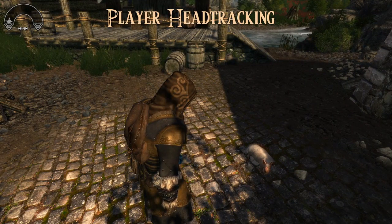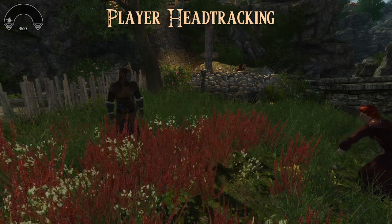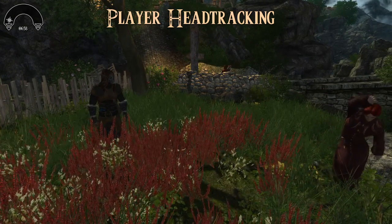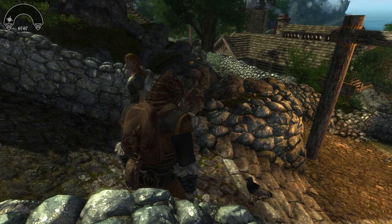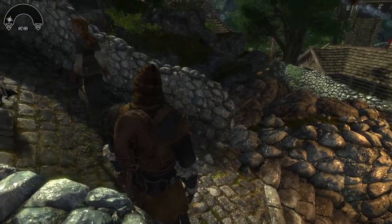Next I use Player Head Tracking. This makes it so that the player will move their head toward anything that might be of interest around them. This can be dialogue, loot or an animal your character is close to. A small feature which I personally don't want to go without.